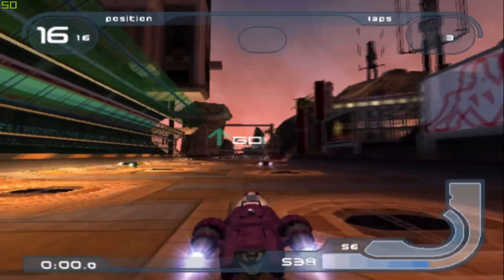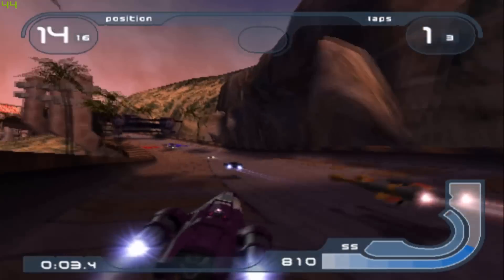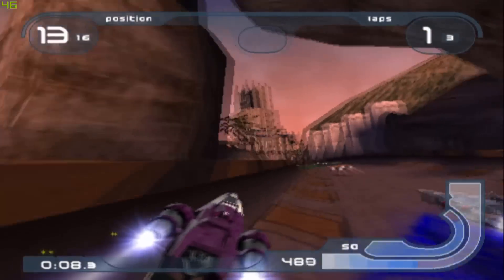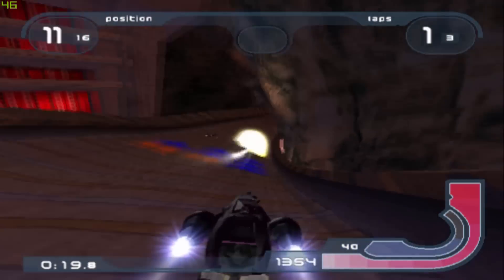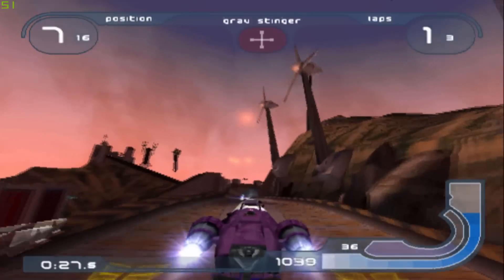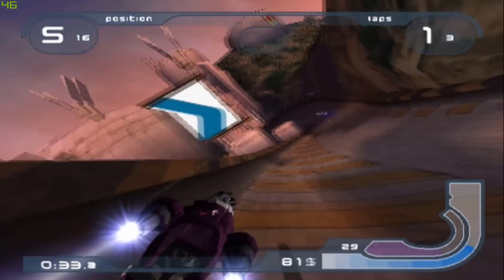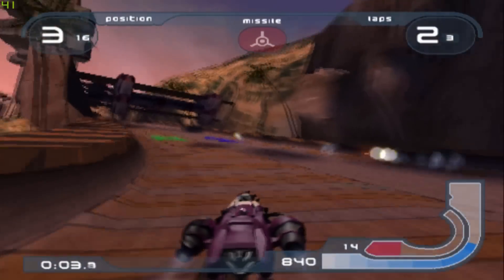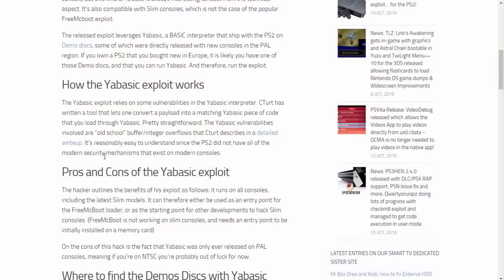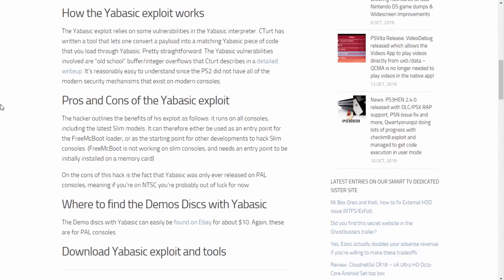The YaBasic exploit relies on some vulnerabilities in the YaBasic interpreter. C Turt has written a tool that lets you convert a payload into matching YaBasic code, which lets you load through YaBasic. It basically lets you load your own payload — that's pretty much how you would hack it with FreeMCBoot or something similar. The vulnerabilities involved are old-school buffer and integer overflows that C Turt describes in a detailed write-up. The PS2 did not have all of the modern security mechanisms that exist on modern consoles.